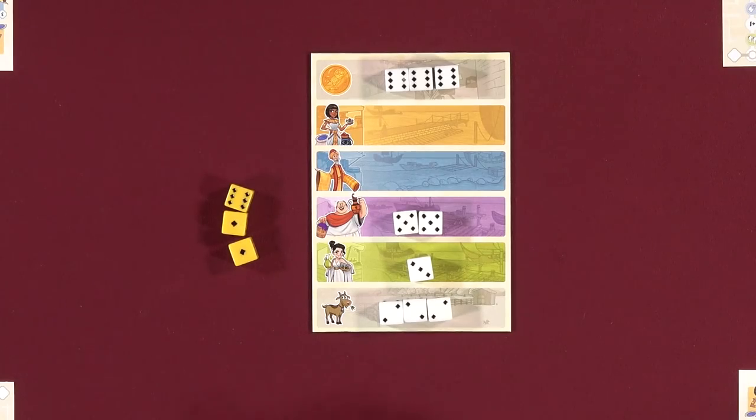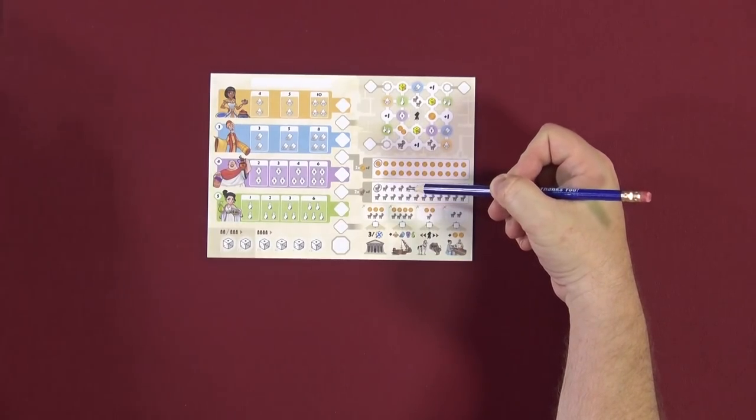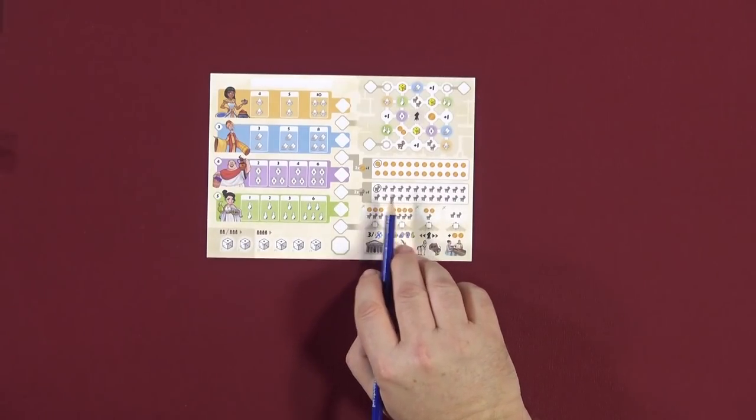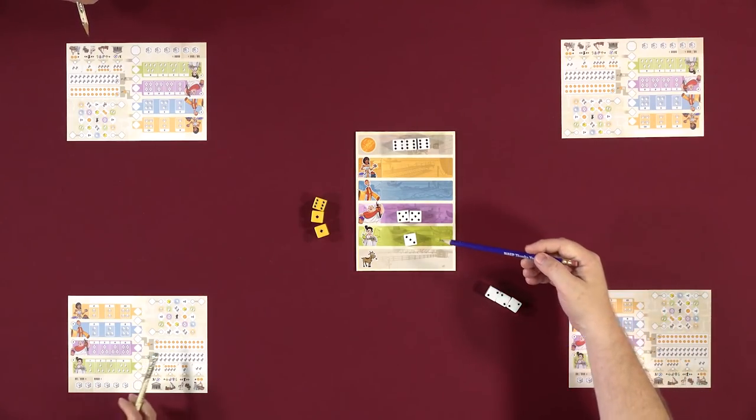Everyone will have an opportunity to be starting player. The starting player is the first person to choose from the districts. You get to choose one selection of dice, and that affects what happens to your board. The two easiest to explain are the gold and the goats. However many dice you select from either goats or gold is the number of goats or gold you receive. You will circle that many goats or gold on your board. So if I took the twos, I would circle three goats, giving me a total of four goats since we all start with one.